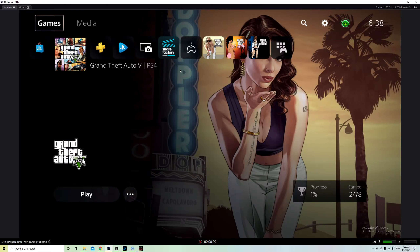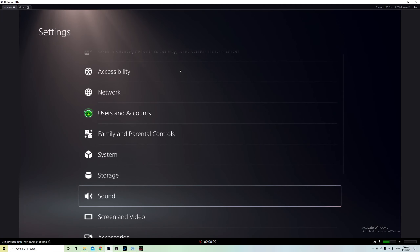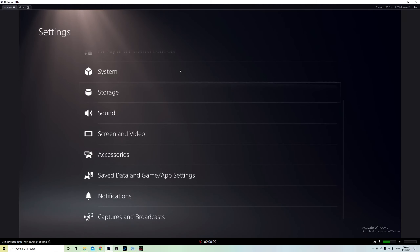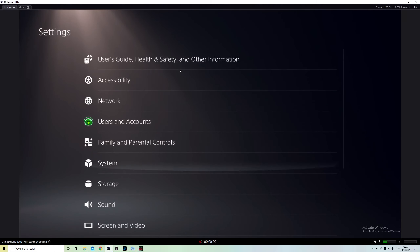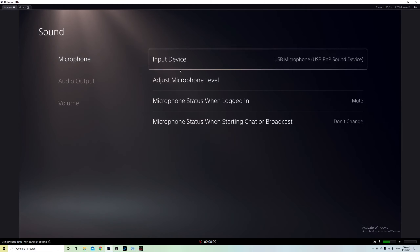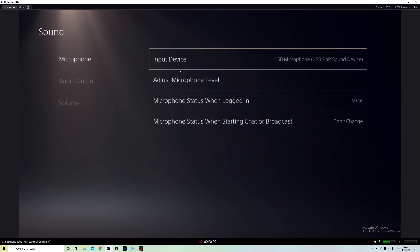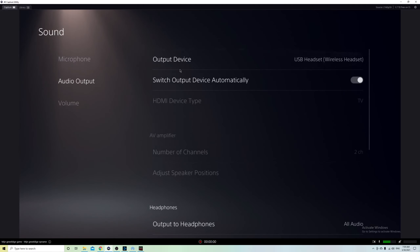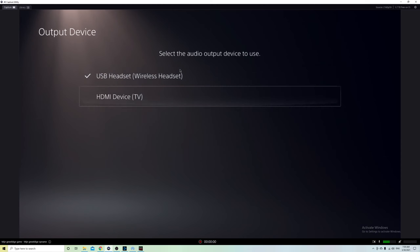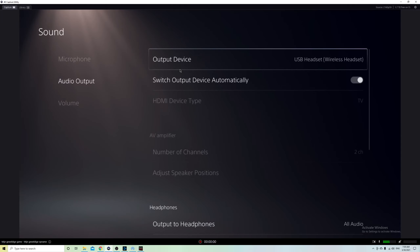You can also do this on PS4 — and I think for Xbox users too. Go to Settings, then go to Sounds. Go to Input Device and select your microphone that you want to talk into. On the second option, select where you want to hear the audio — for example if you want to hear sound coming from your TV, you can choose that. That's how simple it is.